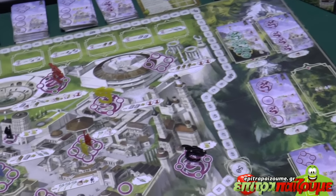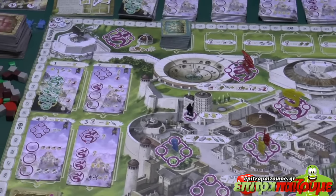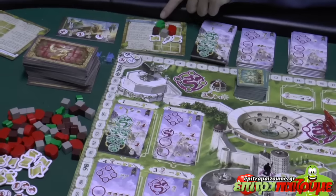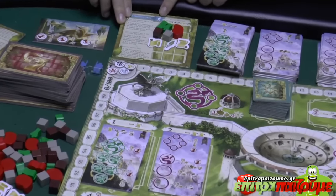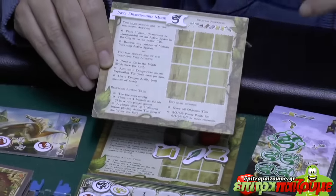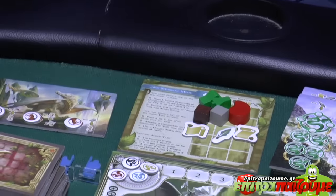The game is played over a series of rounds and we have several modes. The easy mode uses the player board showing spearmen, while the more difficult Dragon Lord mode has fewer spaces for handling resources compared to the spearmen version which has more spaces.